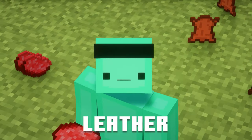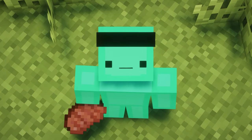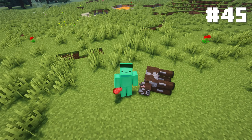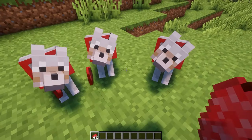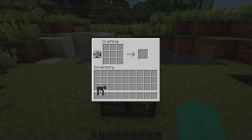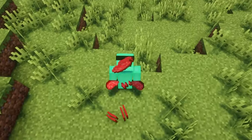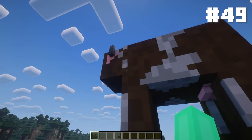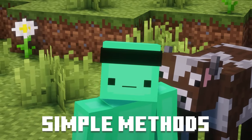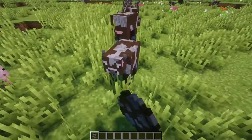Meat and food. Kill a cow with Looting III to get even more leather and beef. If your sword has Fire Aspect — or microwave one — you can get cooked steak when you kill a cow. You can cook a whole cow like a turkey, put a cow on a stick and make a lollipop, shrink a cow using a shrink potion and get it snack-sized, and get unlimited meat with a mega cow using the mega potion.